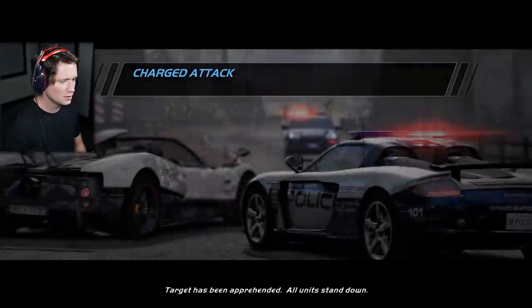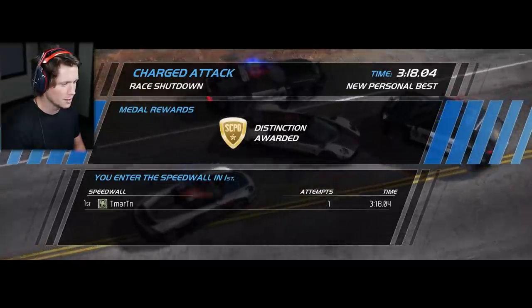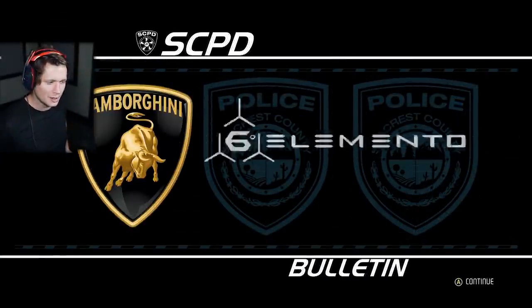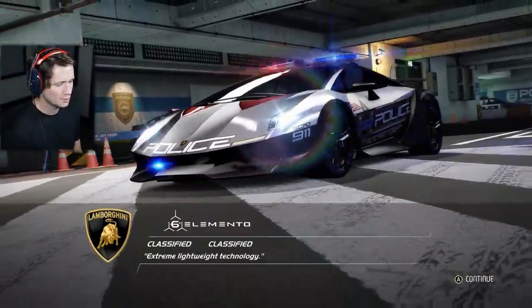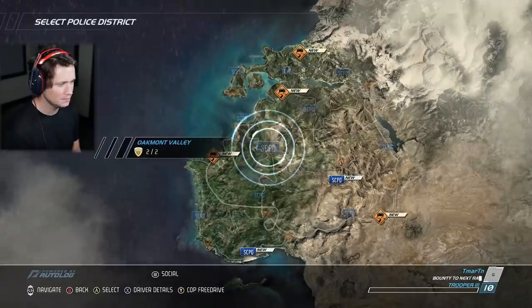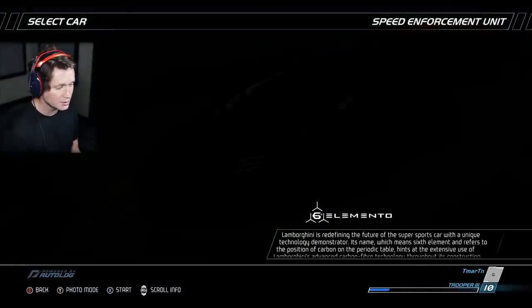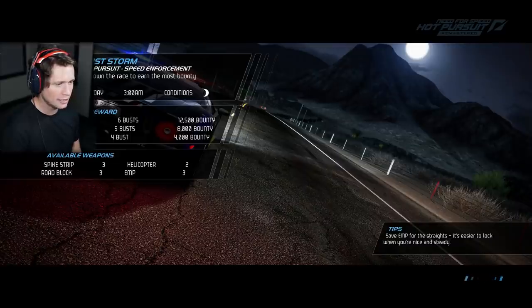We'll take it — no hands! Took down Mr. Pagani Huayra. Even hit him with a little extra hit at the end when he was already knocked out. Definitely a lot harder there but we did it a lot quicker, love to see that. Got ourselves a new vehicle — the Lamborghini Sesto Elemento police car! Extreme lightweight technology. Next up: Dust Storm — get ready to take action off-road as you take on six suspects racing in the desert. We've used the Sesto Elemento on loan before, so let's skip forward.